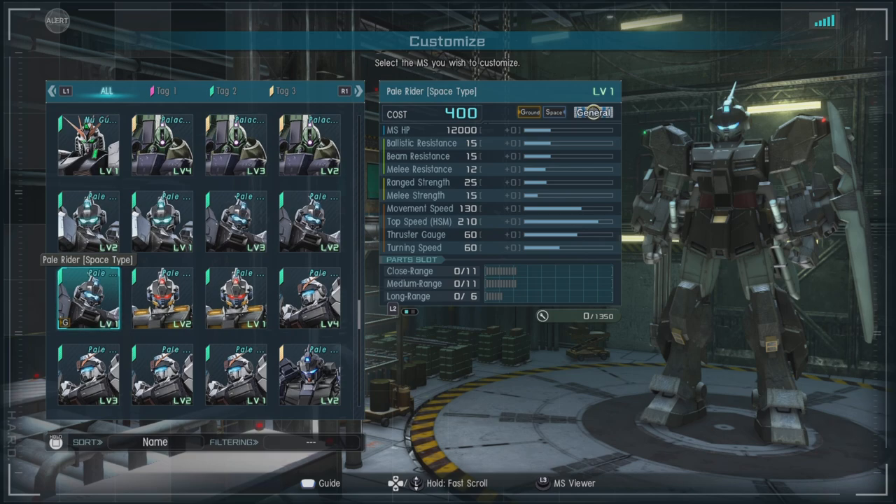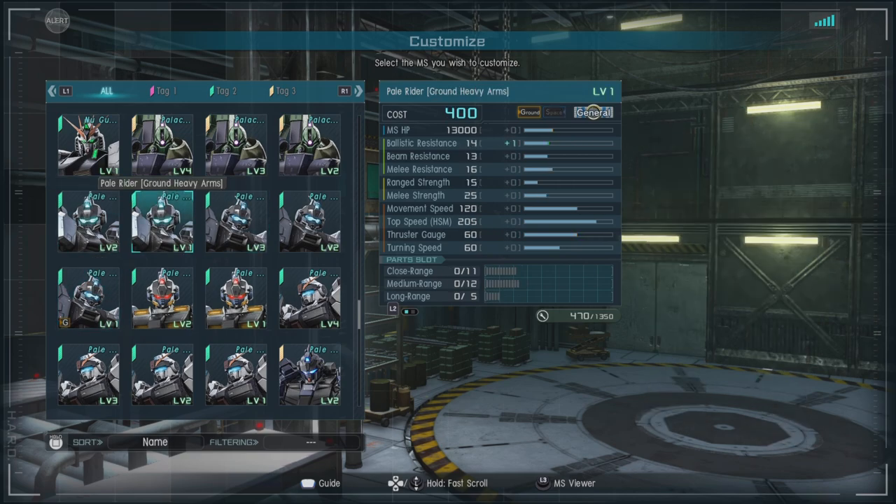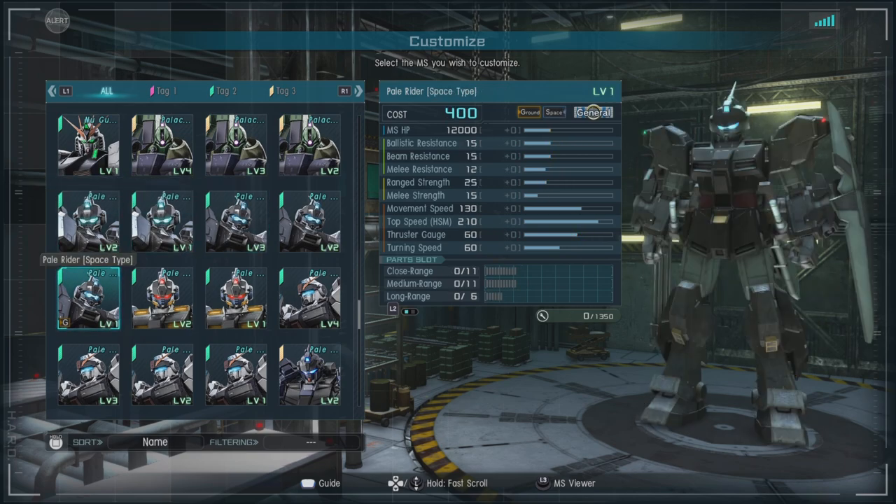It is a ground and space capable general at 400 to 500 cost, with a ballistic and beam resistance of 15, a melee resistance of 12, a range strength of 25, a melee strength of 15, a movement speed of a very nice 130, and a thrust gauge of 60.